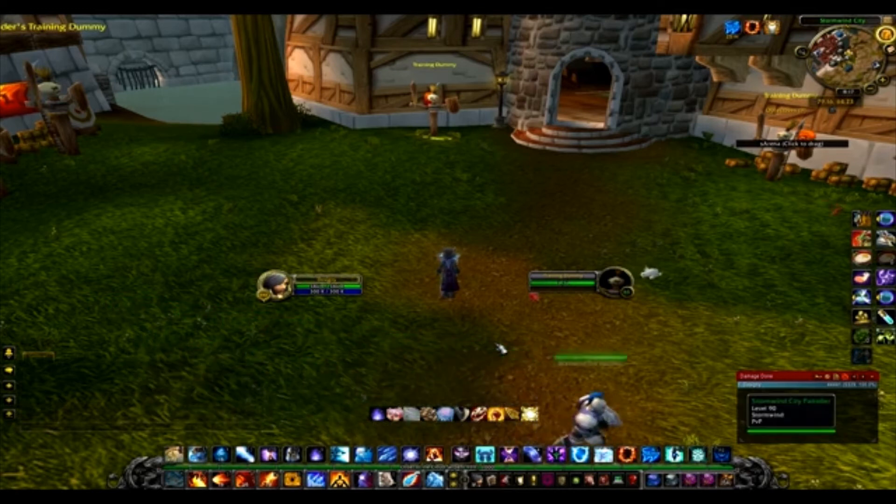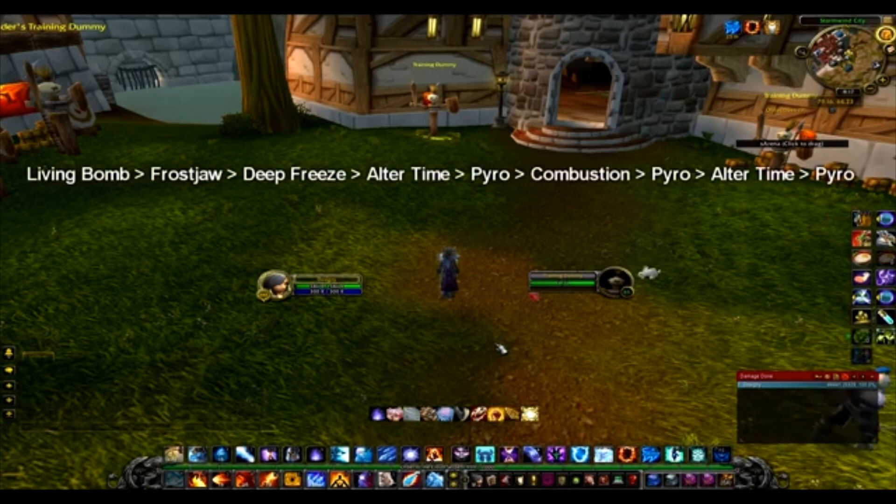That is the first part of your rotation. You're going to cast Living Bomb, Frostfire Bolt, Deep Freeze, Alter Time, Pyroblast, Combustion, Pyroblast again, Alter Time, and then Pyroblast one last time. It's very easy — you can cast them all in five seconds and totally own face.